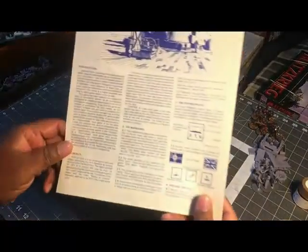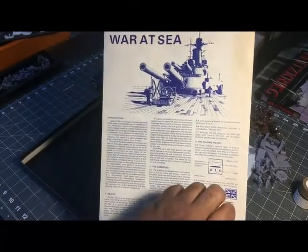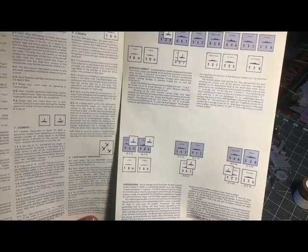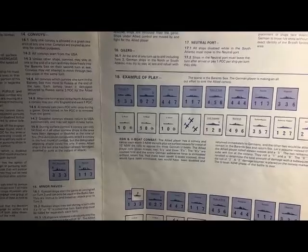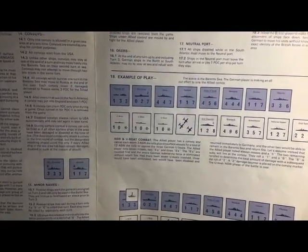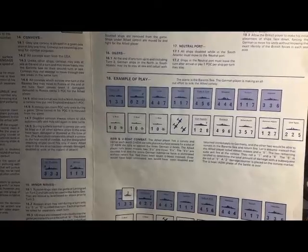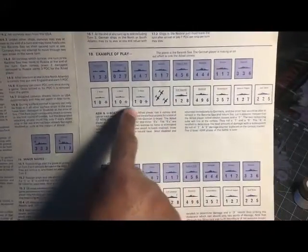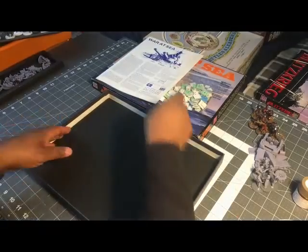The counters are actually nice — you can see the vessels and their relative stats. The rulebook is pretty simple: object of play, playing pieces, ships illustrated, land-based airstrikes, and an example of play. The example is set in the Barents Sea — the German player is making an all-out effort to sink an Allied convoy, with planes and submarines involved.